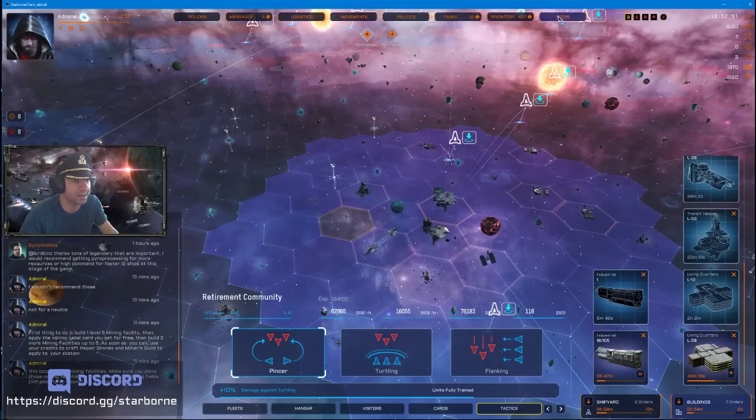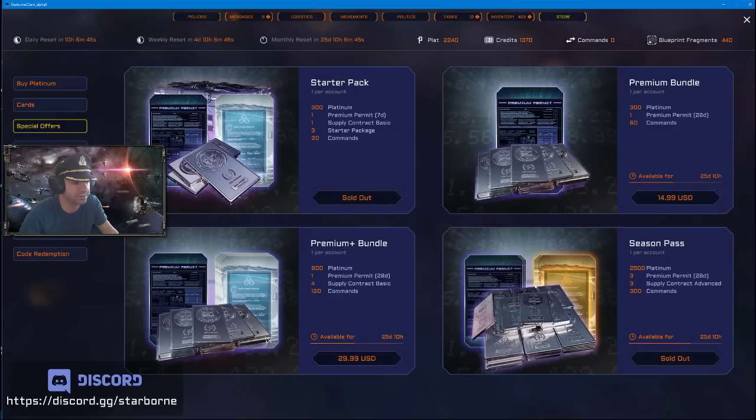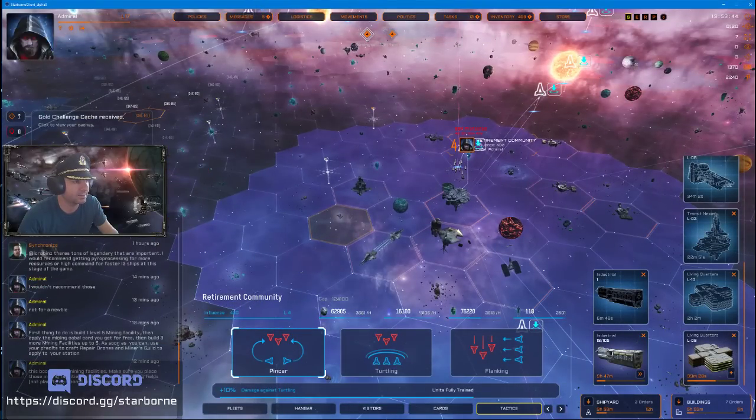In the store, if there's anything I'd recommend, it would be to buy the supply offers as well as the premium permit — consider it like your monthly subscription. I highly recommend it. If there's one thing you'd buy, it would be the premium permit, but I also really like the supply offers. Check out the rest of the store; there are plenty of other options there.